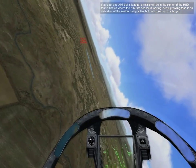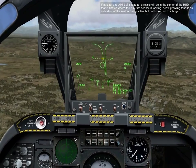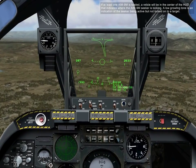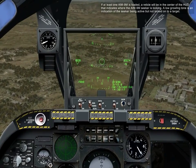If at least one AIM-9M is loaded, a reticle will be in the center of the HUD that indicates where the AIM-9M seeker is looking. A low growling tone is an indication of the seeker being active but not locked onto a target.